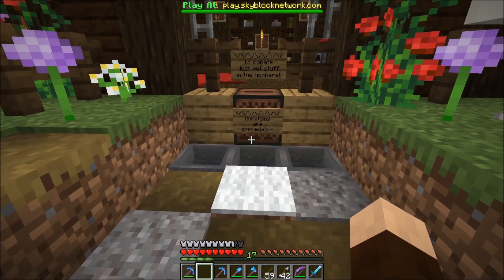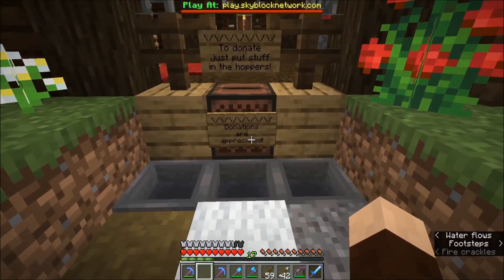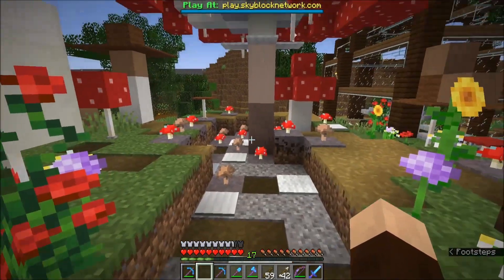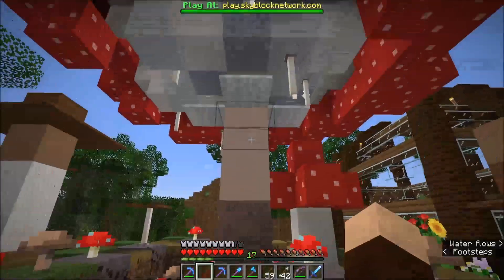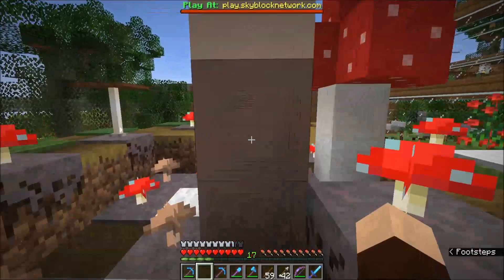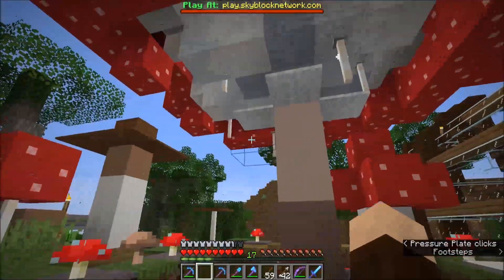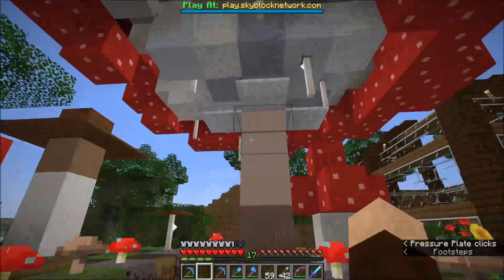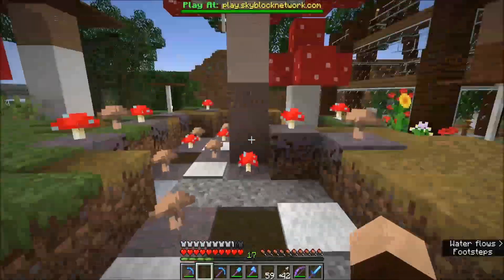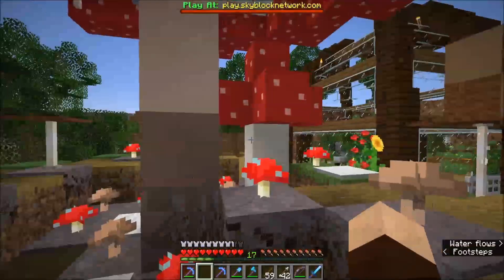I have the entrance here that accepts the donations, and people can come and visit and all that. Right in front of it is this big old mushroom. I'm thinking, because this stalk blocks the path directly, that I'm going to make the stalk of this mushroom flare out and be one of those big wide stalks, and have a three-wide walkway so people can clearly see the doorway.